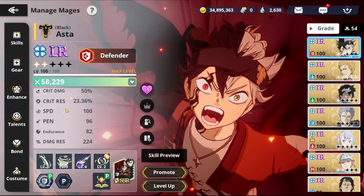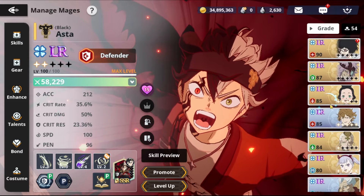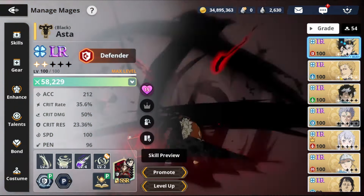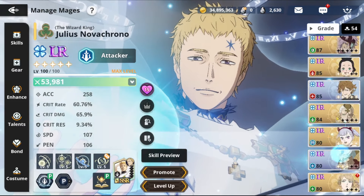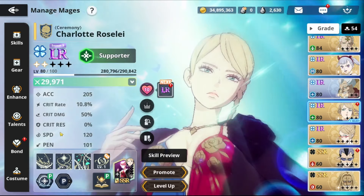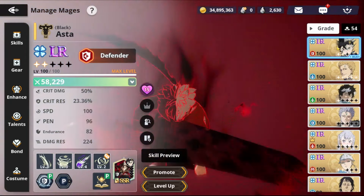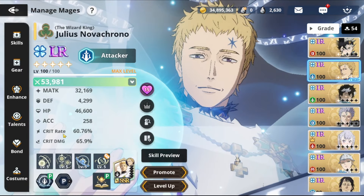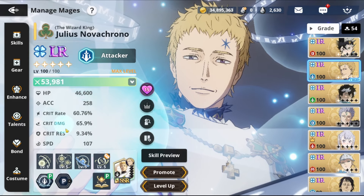Today we're going to build three different characters: first, green Charlotte (season five Charlotte), then Black Asta, then Julius. Each character needs a different build. Charlotte needs an HP build — HP, defense, and damage res. Asta needs defense and attack. Julius needs a full attack build: matk, attack, critical rate, and critical damage. Asta also needs critical rate since he's both a defender and an attacker.